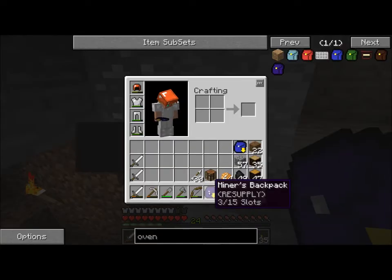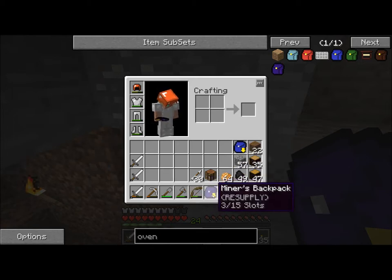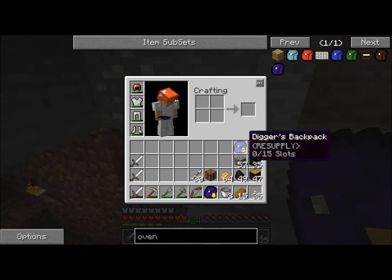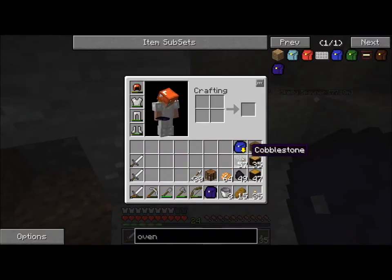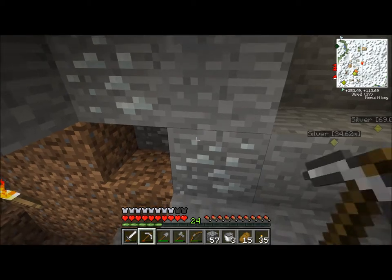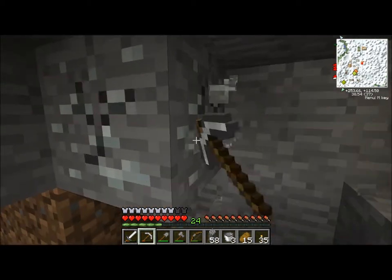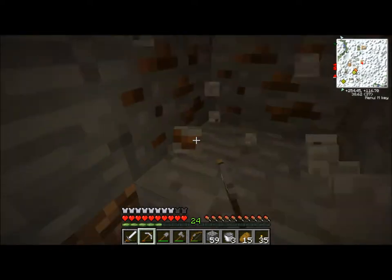And resupply just means that normally stuff will fill up these columns before it'll fill up — like if I have a stack of cobblestone in my inventory and I pick up some cobble and there's some cobble in here, it'll fill up this stack before it starts putting it in here. But what resupply means is that if I start using some cobblestone, then it'll take it from the bag and put it in my cobblestone so I never run out. Which is really nice because that way I have a place to store all my cobblestone.